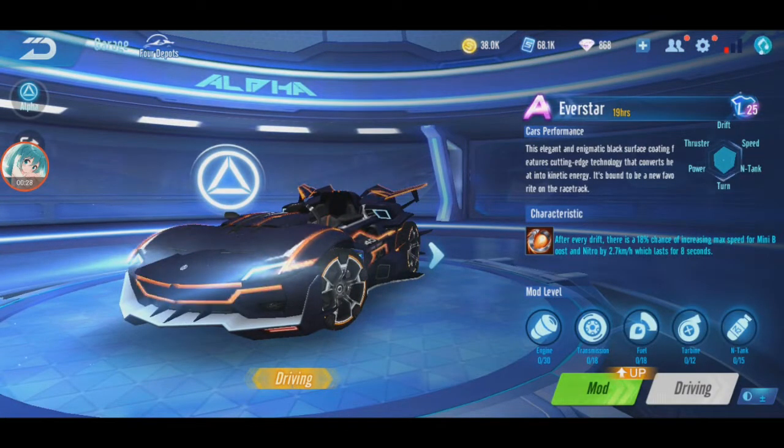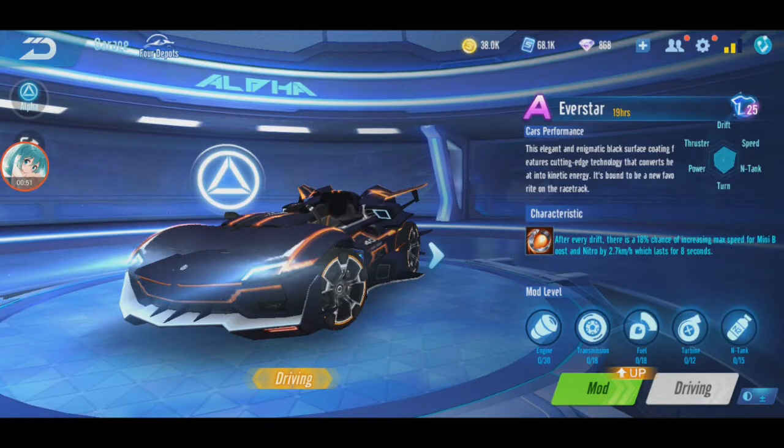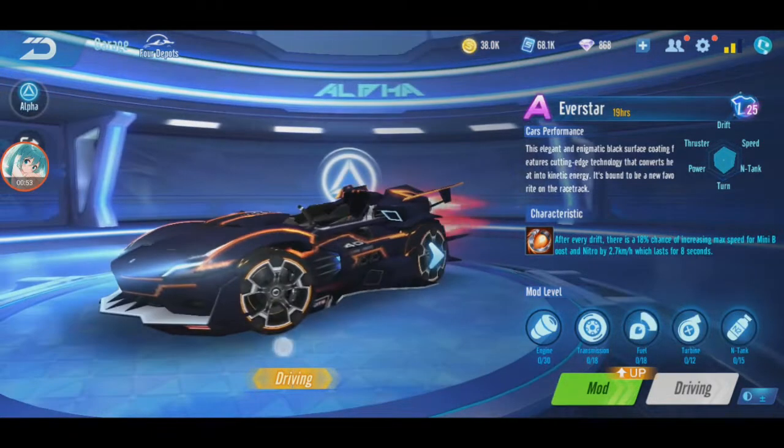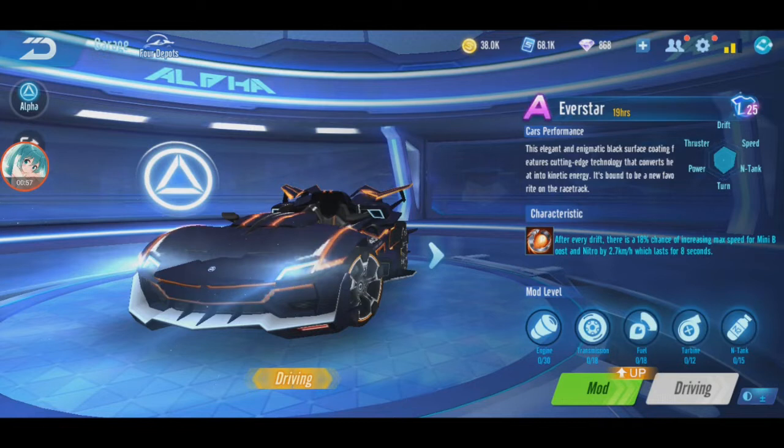Everstar is another low tier car. After every drift there's an 18% chance of increasing max speed for minibus and nitro by 2.7 km/h, which lasts for eight seconds. Of all the free cars, Everstar is also one I haven't reviewed yet, and Inferno I missed — that one already expired.